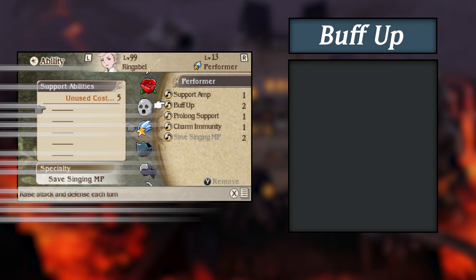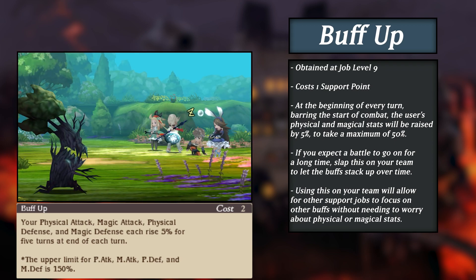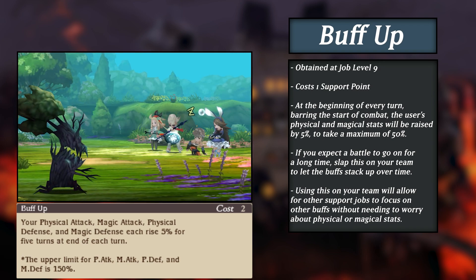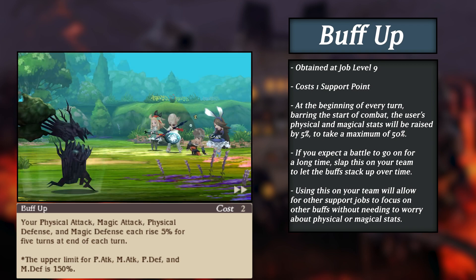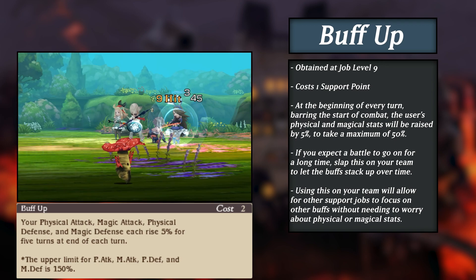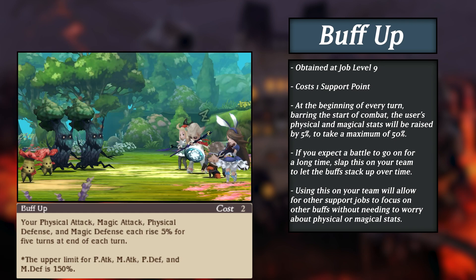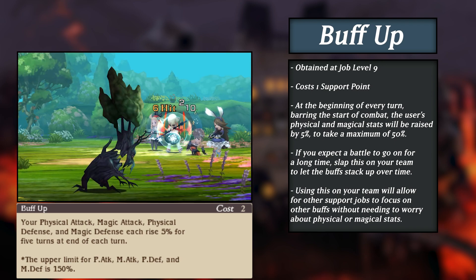Second is Buff Up. At the beginning of every turn in combat outside of the first one, the character with Buff Up will gain a 5% increase to their physical attack and defense and their magical attack and defense, reaching a maximum of 50% increase after 10 turns have passed. This steady increase of stat buffs is quite handy in long-winded encounters if you don't want to have a dedicated support unit on your team. The consistent increase also aids jobs that are naturally weak or fragile, as they will get stronger as combat progresses naturally.